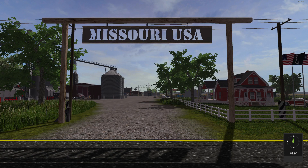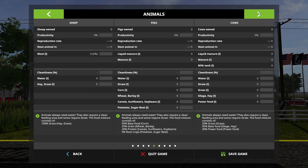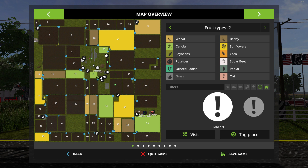As far as field sizes go, field 22 is the smallest field on the map at 2.44 hectares, and it'll cost you $197,456. The largest field I can see is field 30 at 67.35 hectares, and it'll cost you 5.4 million dollars.